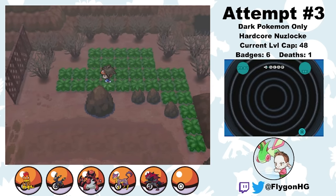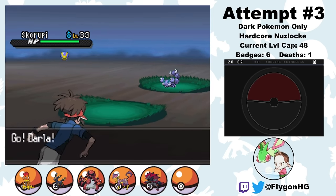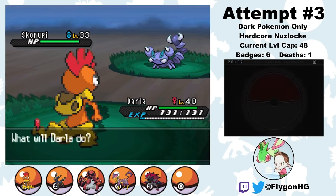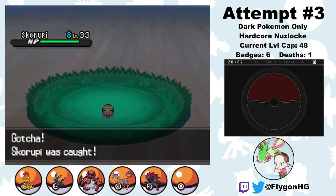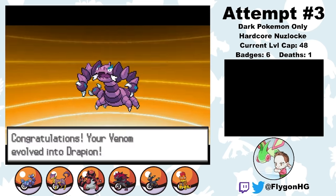From here we hitch a flight to Lentimas Town. Outside of Reversal Mountain I get another encounter — a Skorupi, which will evolve into the Dark-type Pokemon Drapion. I name him Venom, and Venom has the ability Battle Armor, which might be one of the best abilities to have in a hardcore Nuzlocke. Battle Armor blocks critical hits, which means you don't have to play around them — this makes most battles significantly easier and way less risky. Skorupi can either have Battle Armor or Sniper, so between getting double Moxie on K. Rool and Darla, and now getting Battle Armor on Venom, I've gotten really lucky with abilities. Pretty soon after he joins the team, Venom evolves into Drapion.